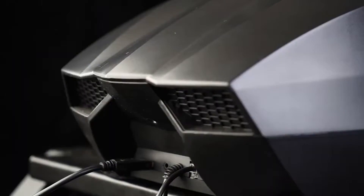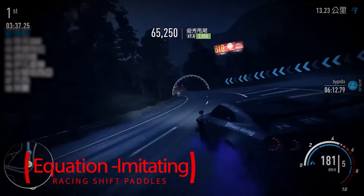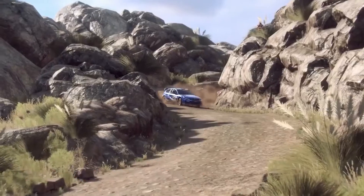The V900 wheel comes with a steering wheel with paddle shifters and a pedal set with two pedals. The steering wheel has two rotational settings where you can change it from 270 degrees to 900 depending on what game you're playing. It also has vibration motors built into the steering wheel which help make it feel more realistic.